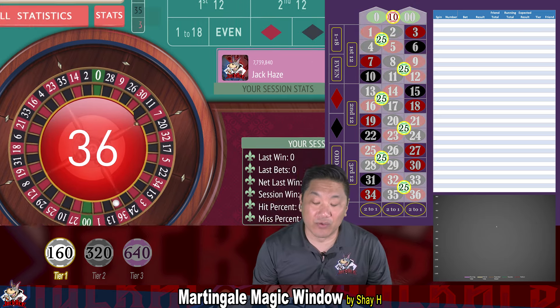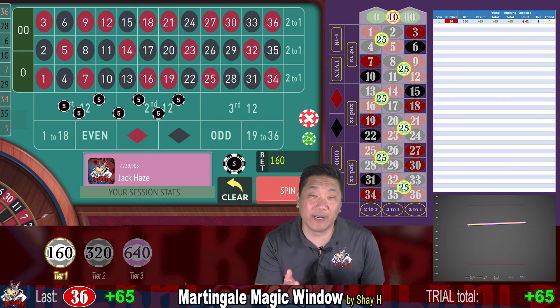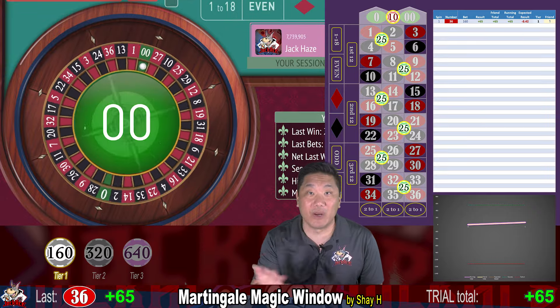36 — that's a $65 win, the larger win of the two. We are playing this on a double zero wheel and we have a starting balance of $7.74 million, but we're only gonna pretend like we're playing with a bankroll of $1120.